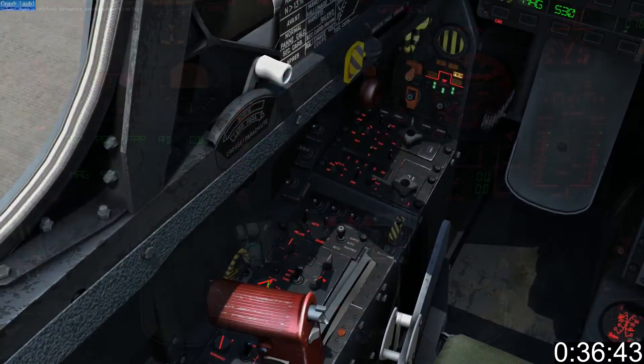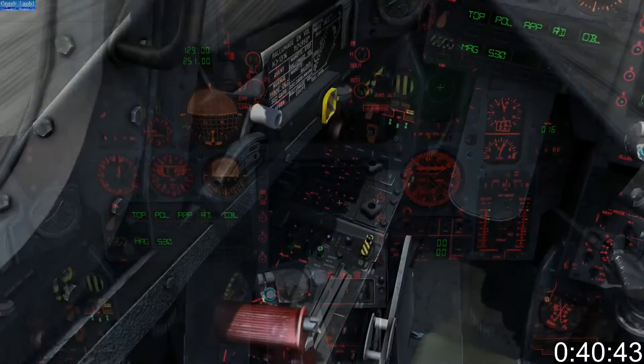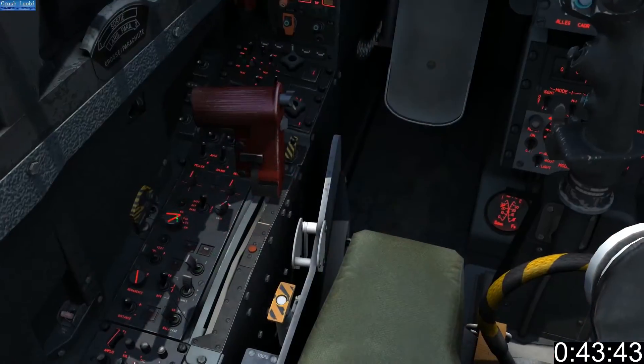Turn on your IFF. Set the power to P, turn on your heads down and heads up displays. When your P goes solid — giggity — set your radar to silent. Take off and set your radar to emission.